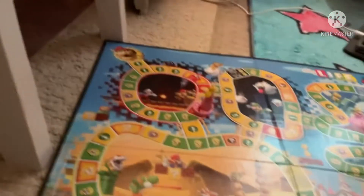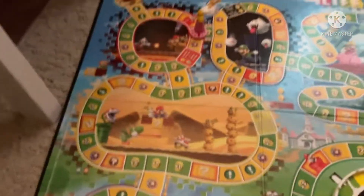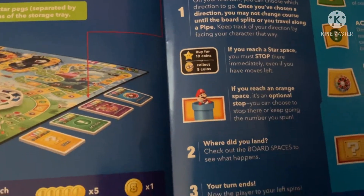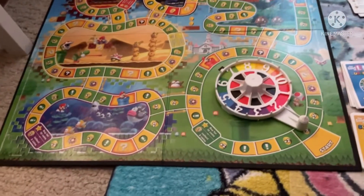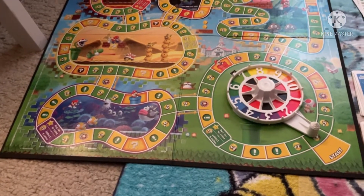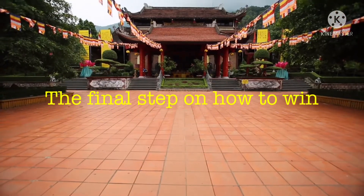If you land on any of these spaces, you lose a coin — I'm going to take away one coin. 'Hana' means one in Korean. If you land on the pipe space, you have to move your character to any other pipe space on the board.